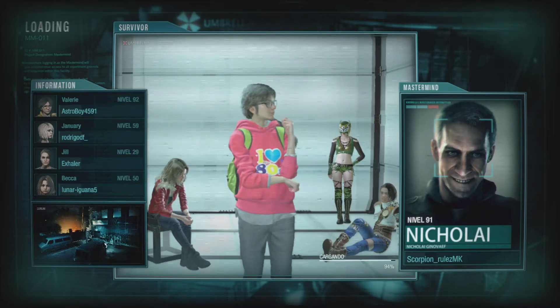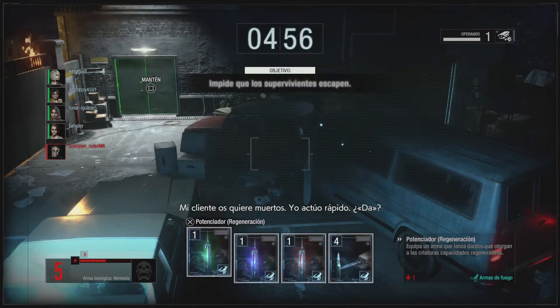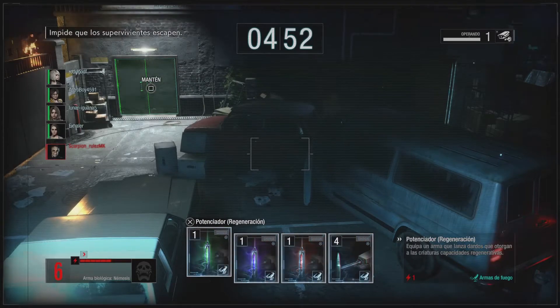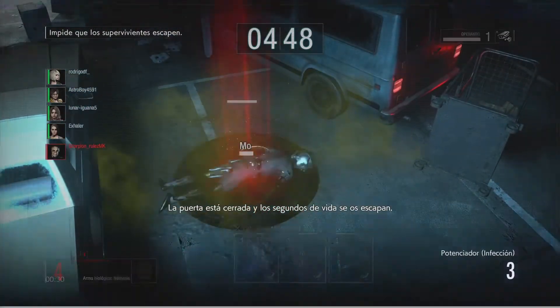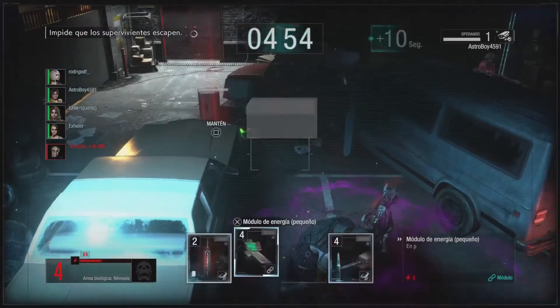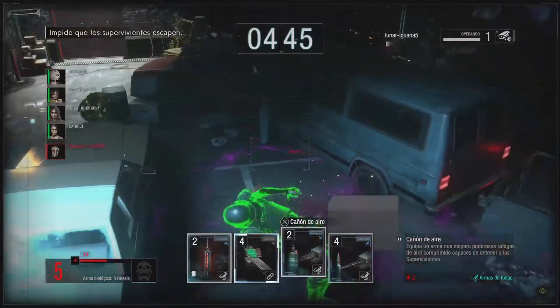Based on how their names are, it seems like at least those three high-level ones — the Becca, the Val, and the Jan — are probably together. That would be my guess. So I have the Licker preset here. They're on the second door, so I'm already going to spawn a few creatures here just to give them some things to worry about.